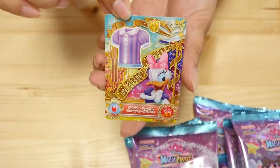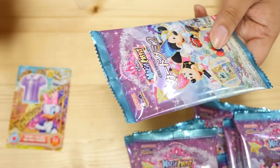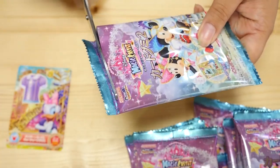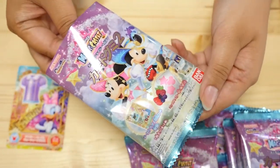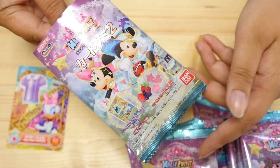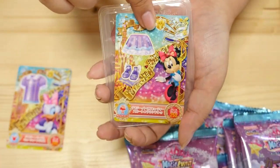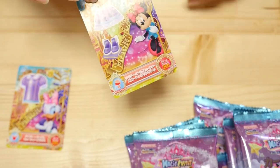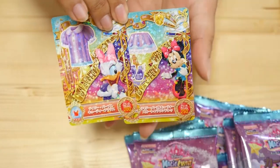Another Daisy top — this is a double. I'm going to go fairly quickly because there's no need to really explain what's going on. Though, for those of you that are new, I will explain that this is a gummy line bag. These are very common here in Japan. Here's the Daisy skirt — these cards go with an arcade game called Disney Magic Castle, and it's based off 3DS games.